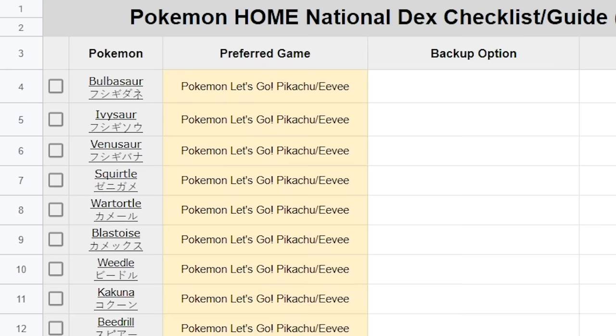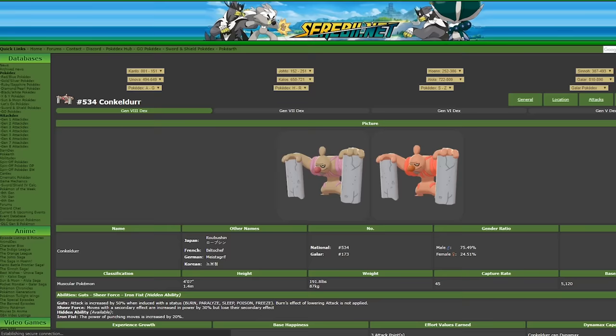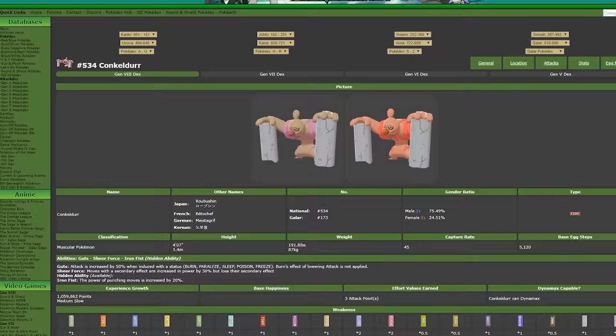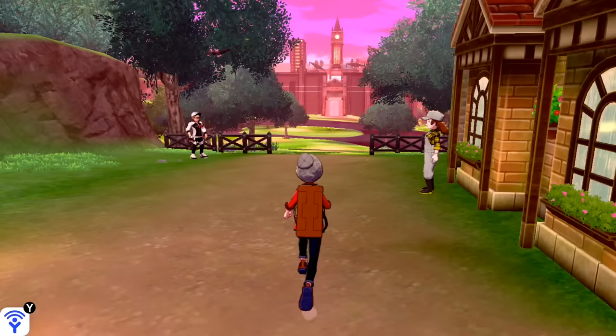If you go to File and then make a copy, you can save your own editable version of this to your Google Drive. With this you can check off your collection and see your percentages, find the most accessible game to encounter the Pokemon you need, and even click on the Pokemon to get redirected to Serebii's database for all encounters. I'm going to be updating this over time to make it the most complete and in-depth I can possibly make it, so be sure to check the version number in the document title to stay updated.